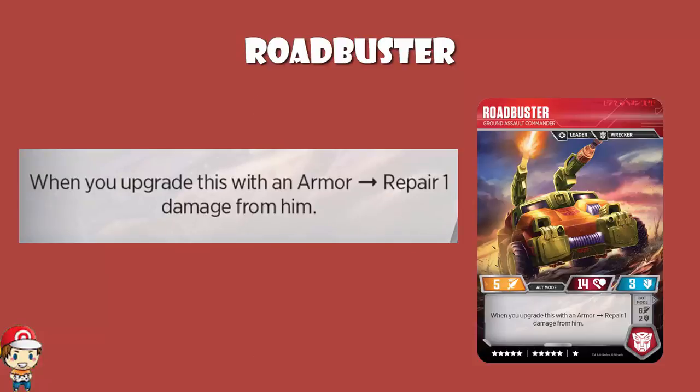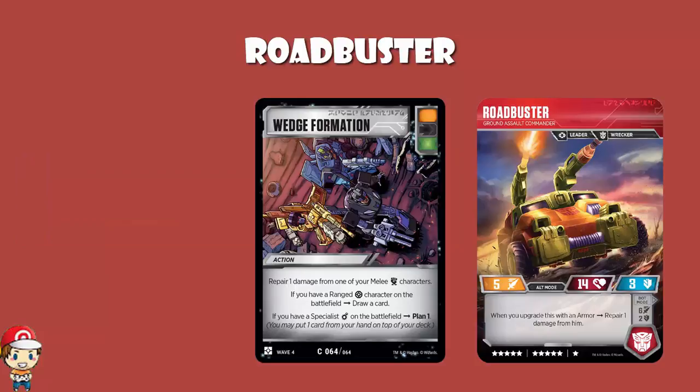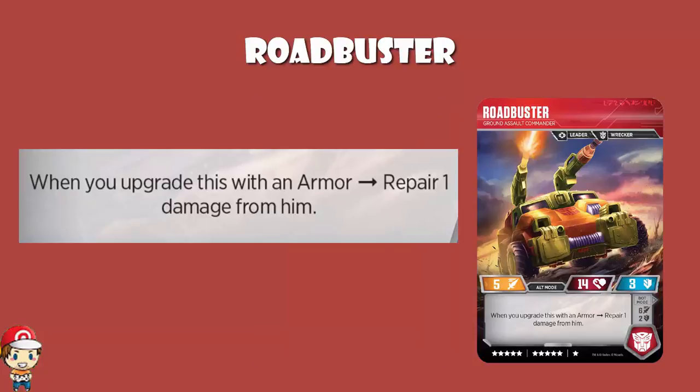Repairing 1 is still fine - that's what we get in Wedge Formation, and Wedge Formation is a good card. The thing is, Wedge Formation can also potentially do 2 other things. You repair 1 damage from a melee character, but you also draw a card if you've got a ranged character on the battlefield, and plan 1 if you've got a specialist on the battlefield. So played properly, it's a triple-icon card that repairs 1, draws 1, and plans 1. I have no issue with repairing 1 - it's a nice little skill. I'm just saying that as a general rule, it's not phenomenal.